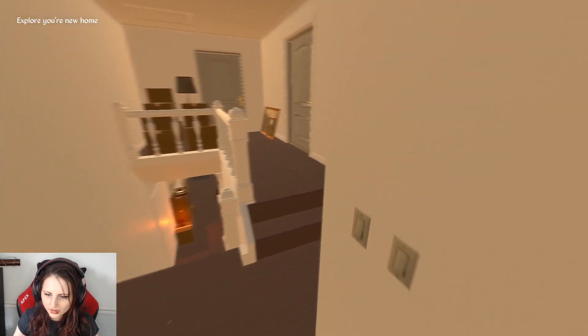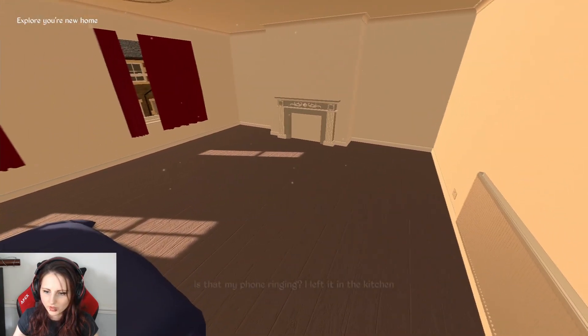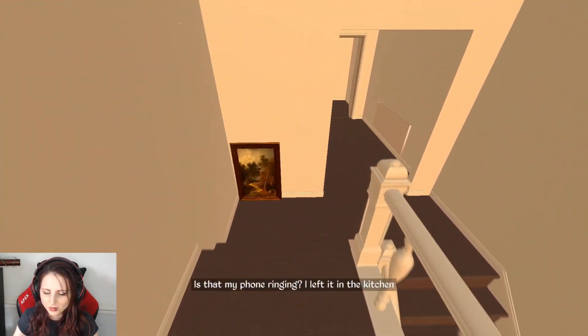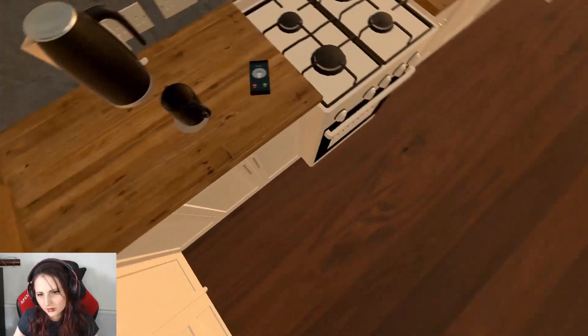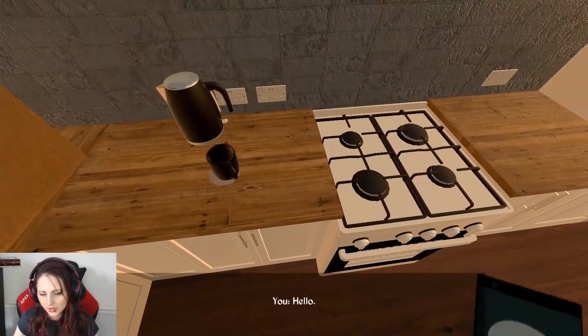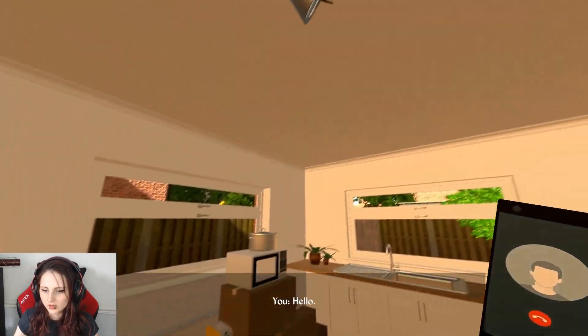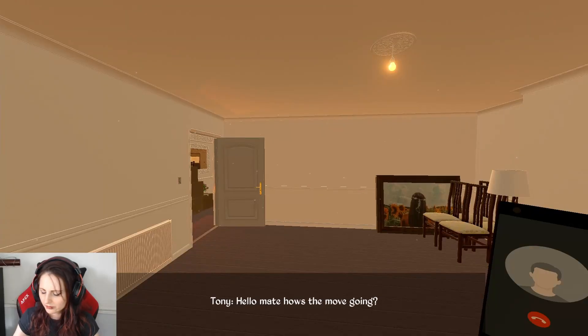So what am I really meant to be doing? It just says to explore my new home. I'm exploring it, but I don't know the purpose behind it. Is that my phone ringing? I left it in the kitchen — I already found it. Let's go to the phone. Is that meant to be my phone ringing? I've got to press the mouse button.